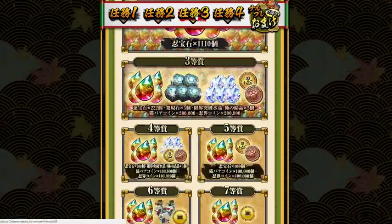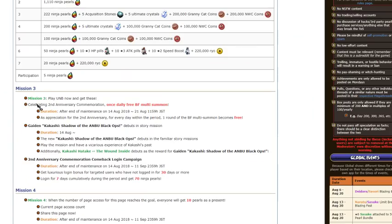Going on to number three: celebrating the second anniversary with one day free Blazing multi-summon. After maintenance from the 14th to the 21st, so seven days in a row, you get a free multi. If you started on the 14th and you've been doing it every single day, you technically get 350 free pearls worth of summons. You have a chance to get Naruto and Sasuke on those multis — funny enough, I pulled a third Sasuke today on my free multi at like 1 a.m. I'd say it's pretty good.